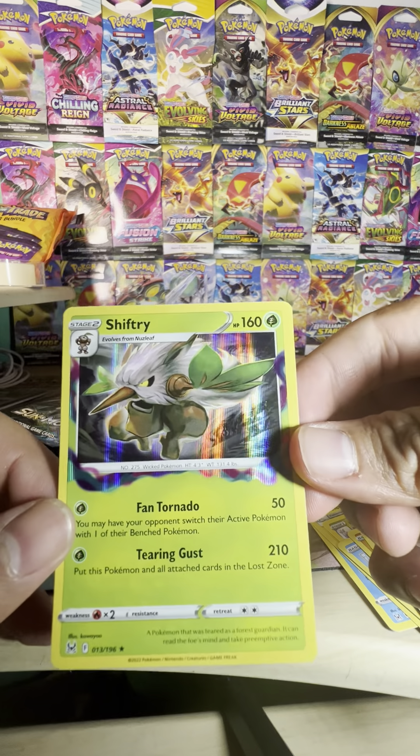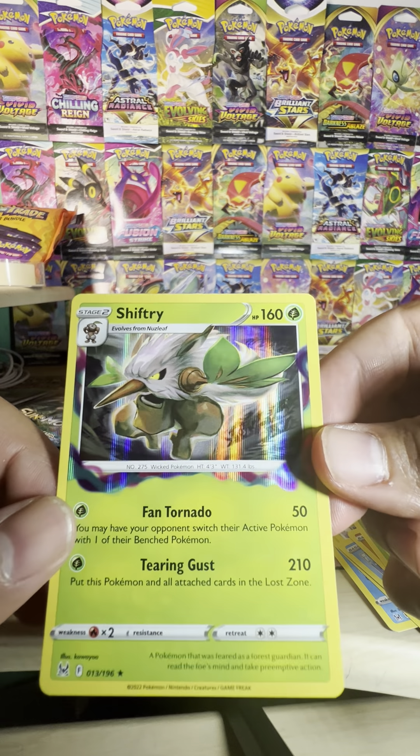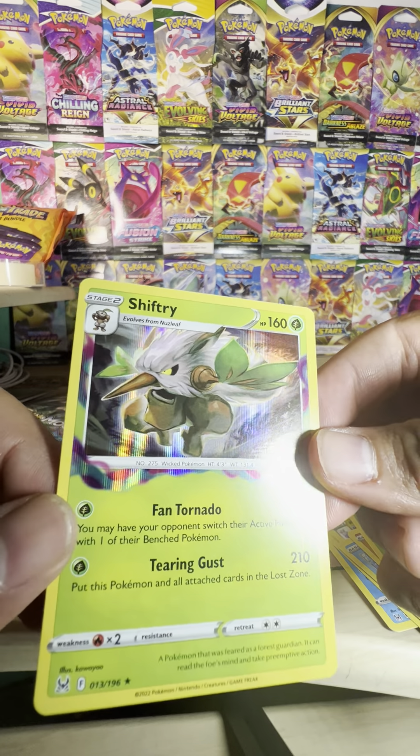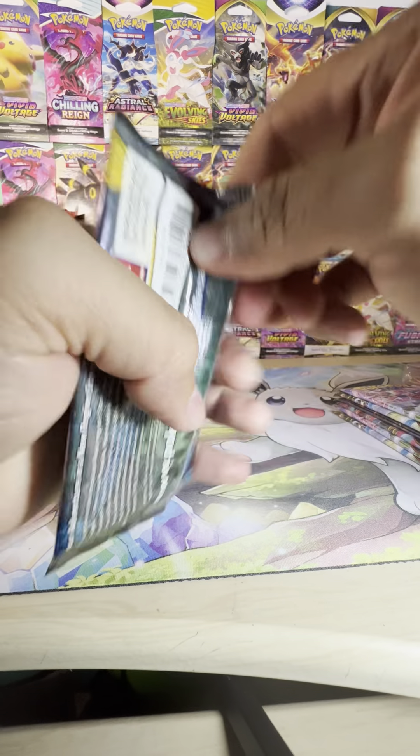Look at that Shiftry! We got a regular holo rare with the Nuzleaf popping out of the card — that's awesome. Round two once again goes to Lost Origins. It seems like the base set isn't doing as well.